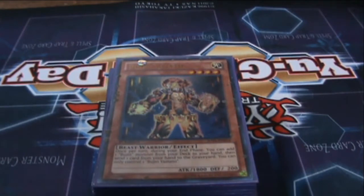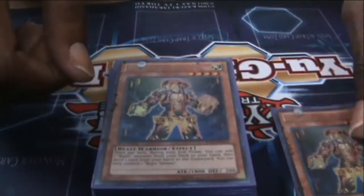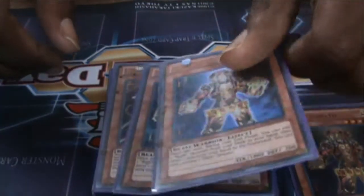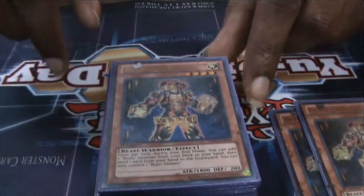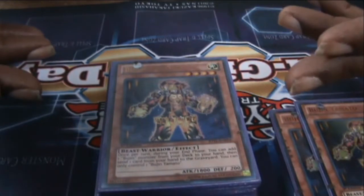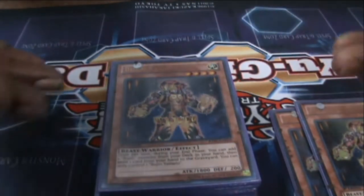I run three Bujin Yamatos — or as I like to call him by his god name, Bujin Yamato. You gotta have three. Basically what this card does is he allows you to search your deck for a Bujin monster and discard one card from your hand. You want to get your turtles or your hares in the graveyard, or whatever you want in the graveyard.